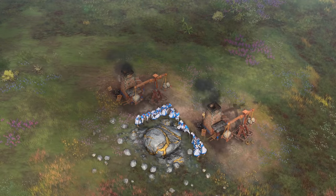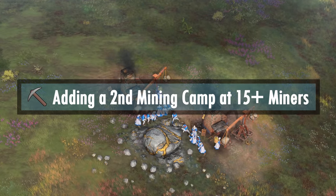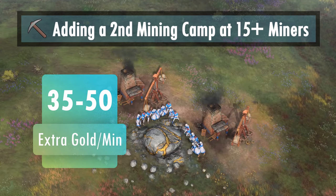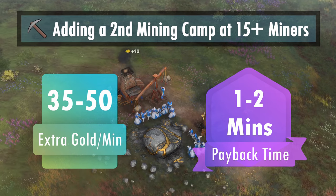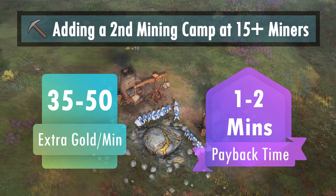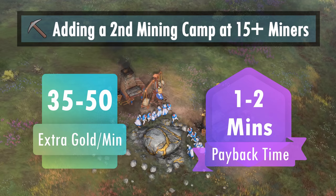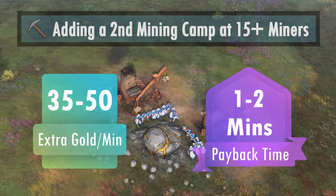We do see some sizable improvement when we mine with 15 villagers or more. The improvement hovers around roughly 35–50 gold per minute, which means we can pay back our mining camp investment in about 1–2 minutes, which is great. Hence, if you build 2 mining camps when you have 15–20 miners on a small gold vein, you can expect around 100–200 additional resources over the course of 5 minutes with your investment paying back in a minute or two.